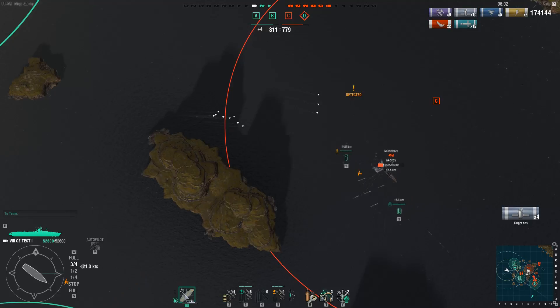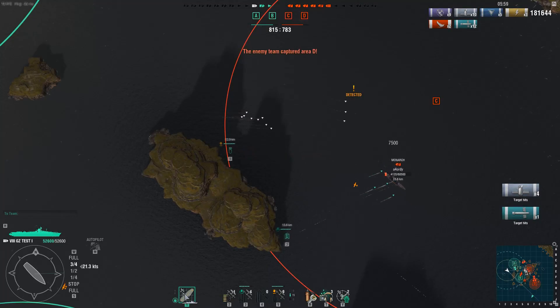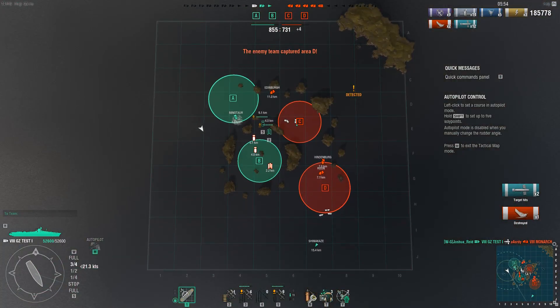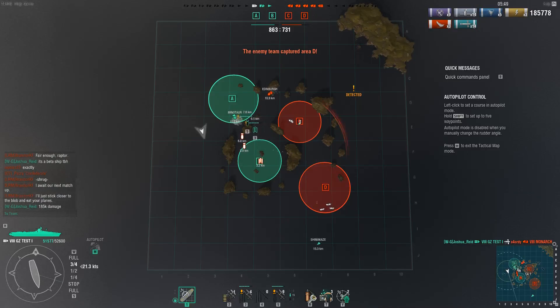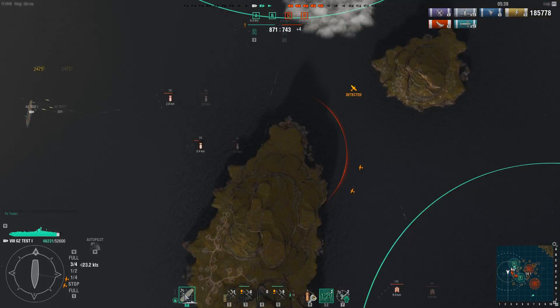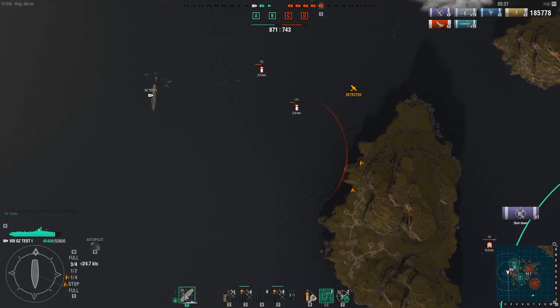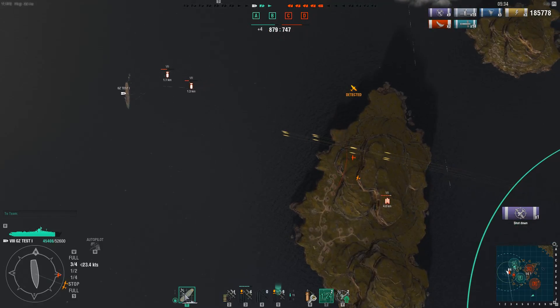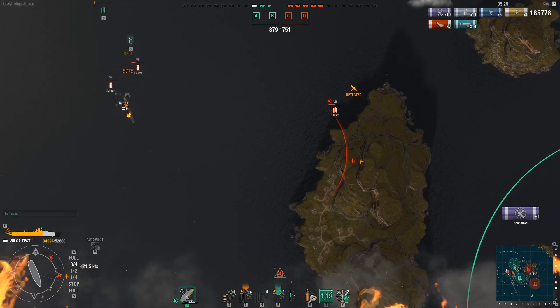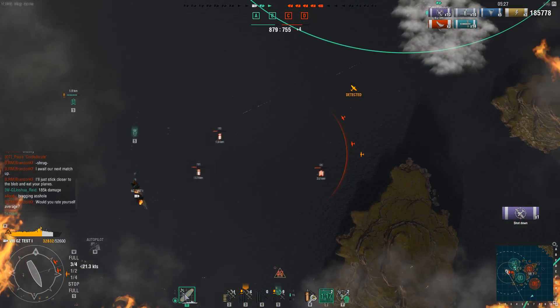27,000 damage with that torpedo drop - that was a nice hit. It allowed me to rack up to 185,000 damage, which is outstandingly good. At this point I actually get fired upon by the Hindenburg and I start trying to escape slowly but surely. And I accidentally hit my hydro instead of my defensive fire, so I made a bit of a mistake there - I didn't realize until it was too late.